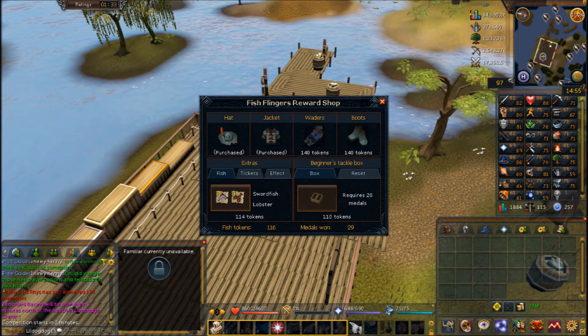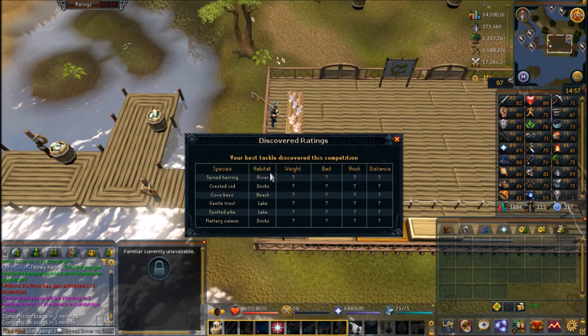Before showing the live gameplay, I want to cover the reward shop. It includes the fishing experience bonus outfit — hat, jacket, waders, and boots. You can also get extras: fish for tokens, extra tickets to play costing 100 tokens, and an effect costing 100 tokens that lets you catch two fish for every one you catch. There's also the tackle box at 20 medals and 110 tokens, obtainable after about 10 games.